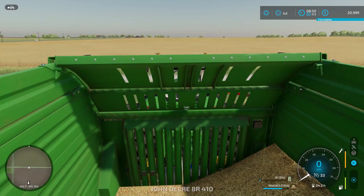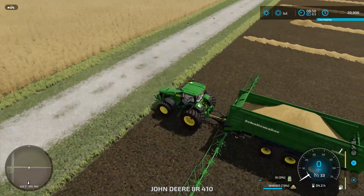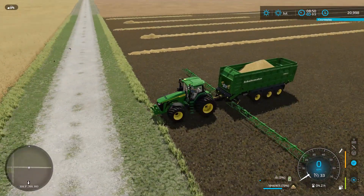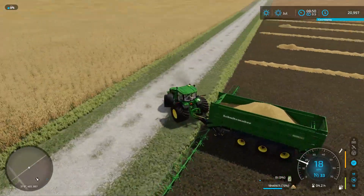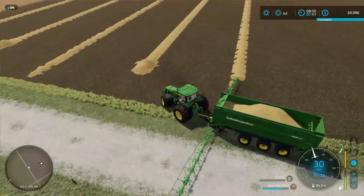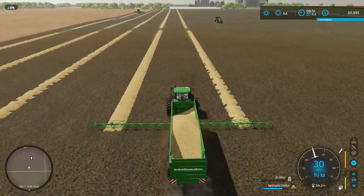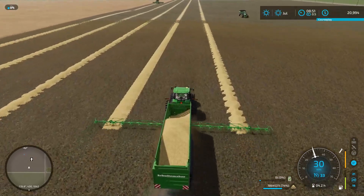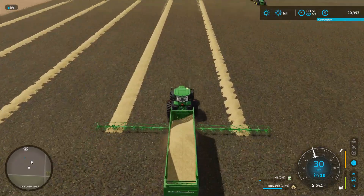So we're in this tractor over here. This particular map, as can clearly be seen, we do have quite a lot of equipment. We'll continue to collect straw. In a minute we're gonna need to unload the combine, as you probably saw.